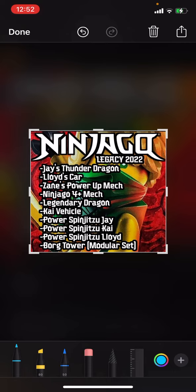Then we have Power Spinjutsu for Jay, Kai, and Lloyd — just three special spinjutsu collectibles to pick up for next year. And then most importantly on this list is the Borg Tower, a set I've been talking about for a long time.